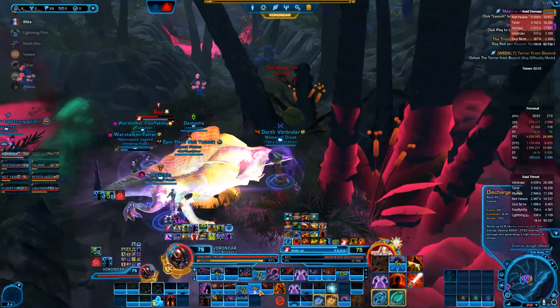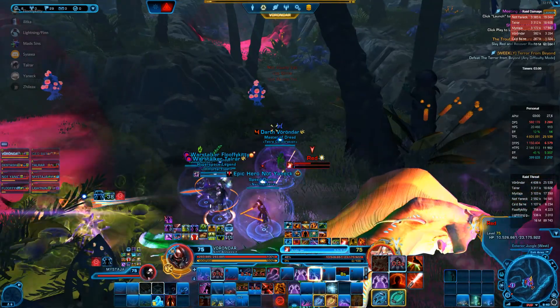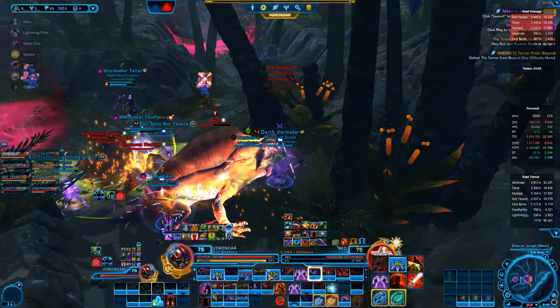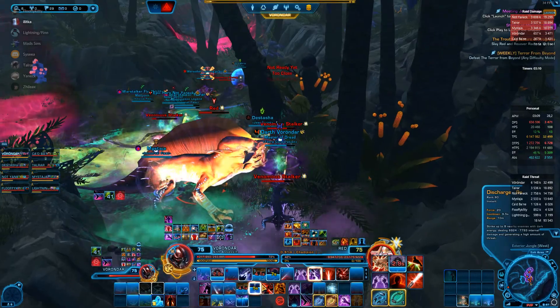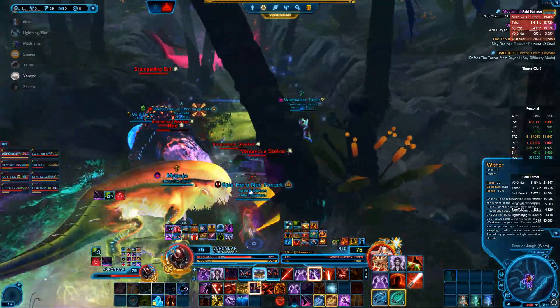When we have some stacks, use the back flower. I'm gonna click that flower. Everyone go inside and t-stack a bit. We have no stacks.